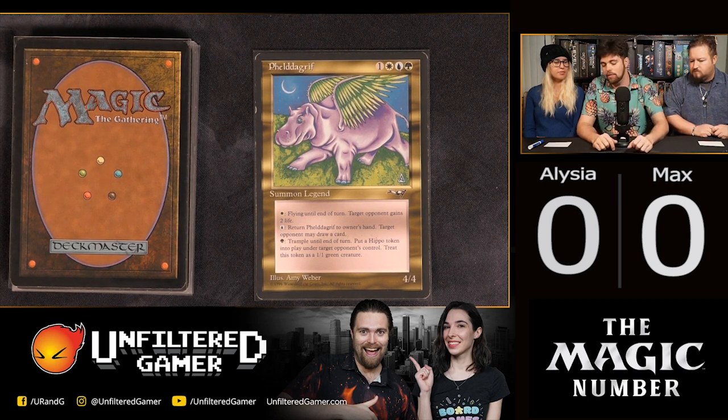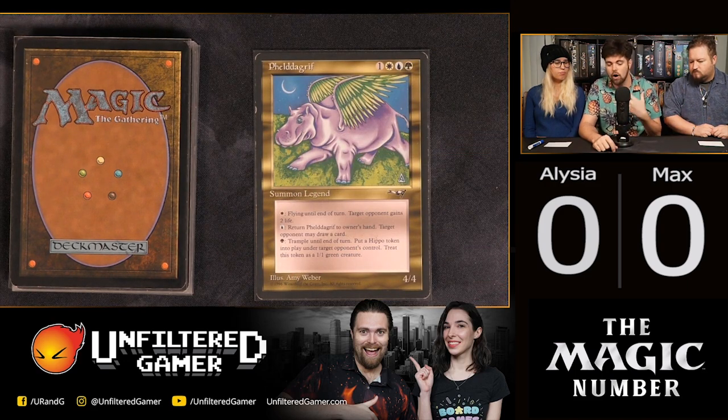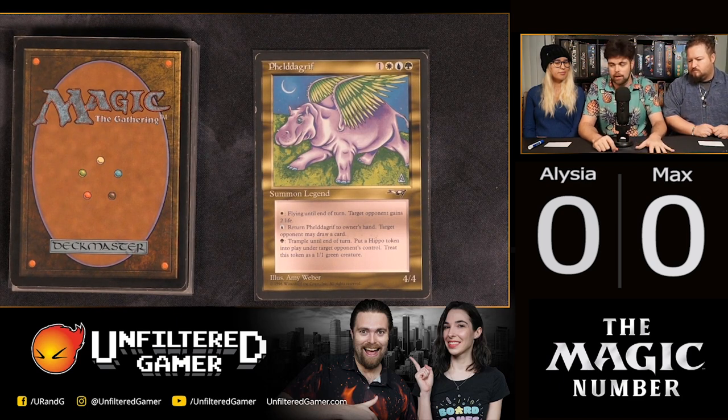For one white you can give the hippo flying and give a target opponent two life. For one blue you can return it to its owner's hand and then a target opponent draws a card. And the final ability: you can give Phelddagrif trample until end of turn, but if you do, you put a 1/1 green hippo token into play under target opponent's control.